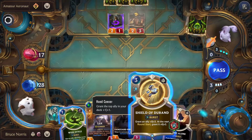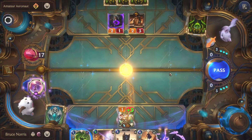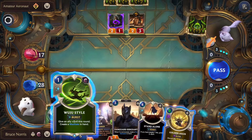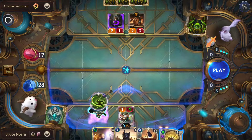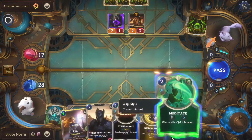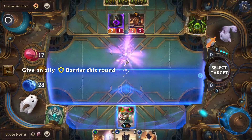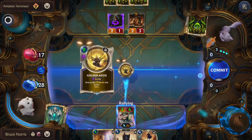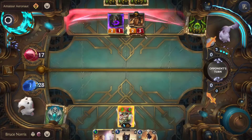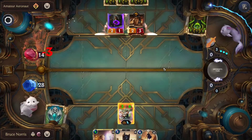This turn we'll be using Shield of Duran. The reason is pretty simple — if they decide to do nothing, we can actually attack here instead. We'll be using Wuju Style once more. We'll be using Barrier and Rally. They decided not to attack, but we will. We hit them for three damage.